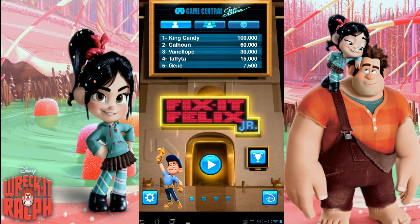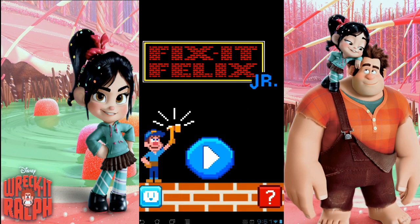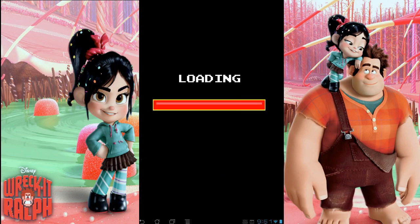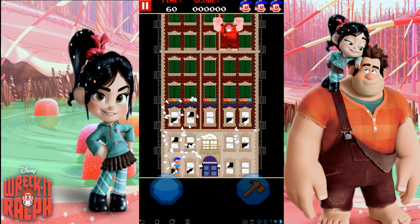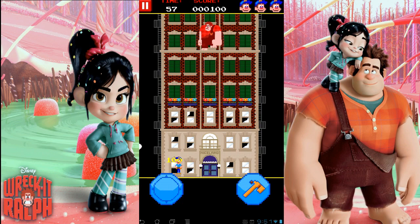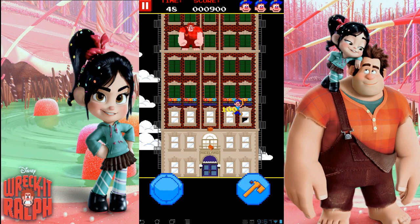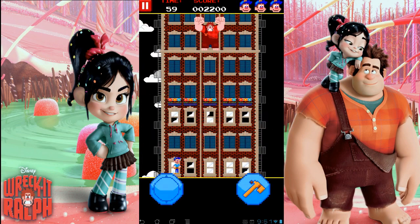So let's go ahead and jump into these games and I'll show you how each one works. Fix-It Felix Jr. is essentially right back to the 80s arcade — essentially like Donkey Kong. You get the old 8-bit graphics and controls very similar to an old arcade game. At the bottom you have your left and right, and you're supposed to run around and fix windows while Ralph throws things at you. You don't want to get hit because it hurts you. You get three lives in the upper right-hand corner and essentially this is a score game — you go until you die.